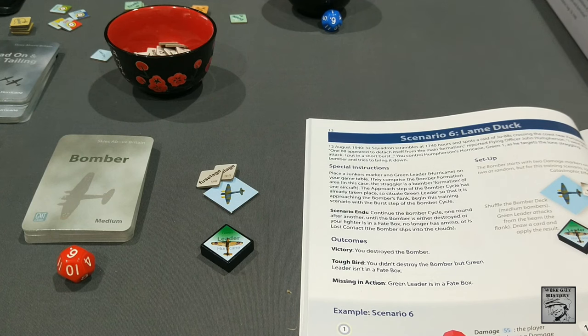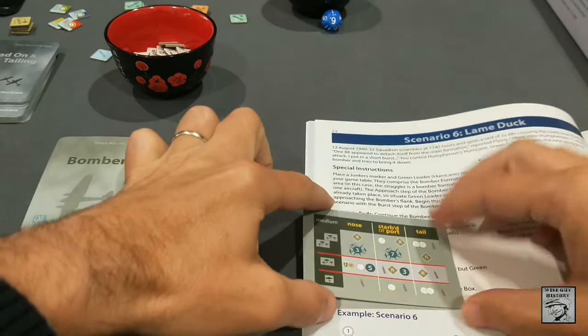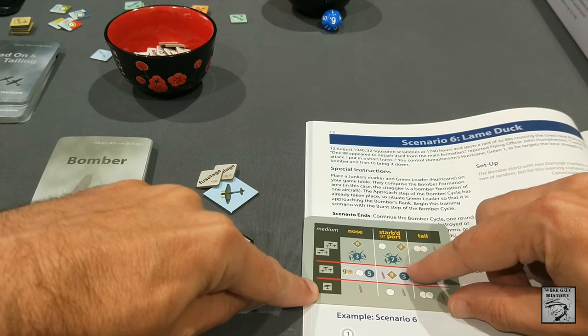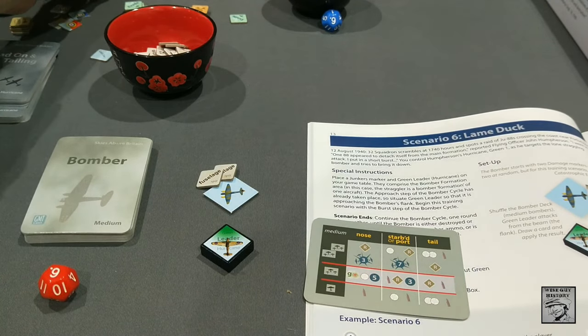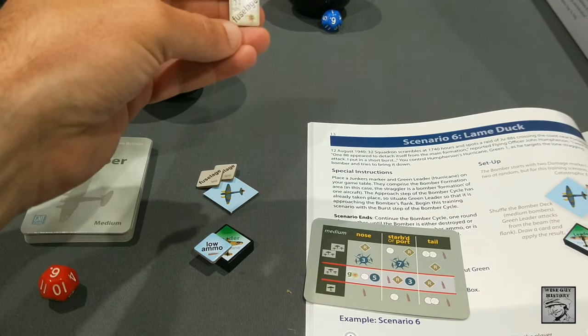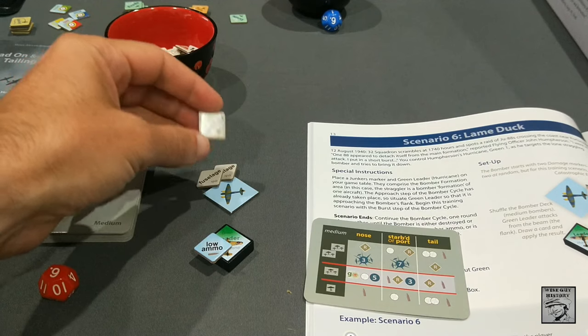Hey Joffrey, welcome! Good morning — it's about 11pm here. So let's see what this bomber deck looks like. We're looking at the medium bomber deck. We have a lone straggler, so we go to the bottom row, and we're attacking from the port side. We have a hit and a low ammo check — so we're now on low ammo. The hit means we draw a damage marker and apply it to the bomber; if there's a number printed on it, roll a die to check for the catastrophic effect. This one is an 11.